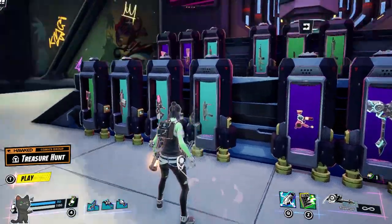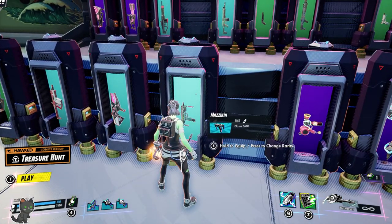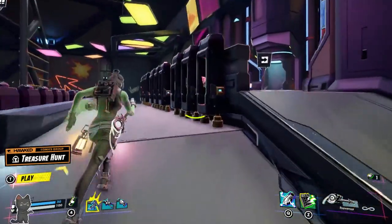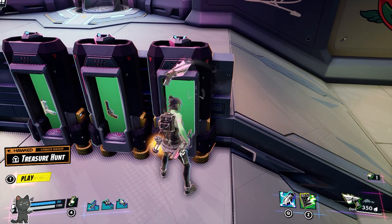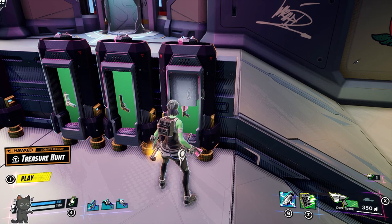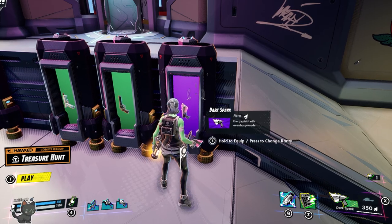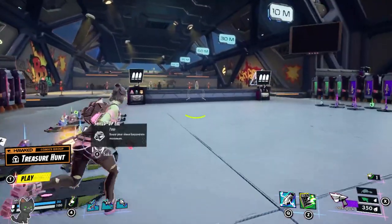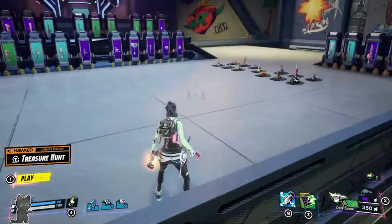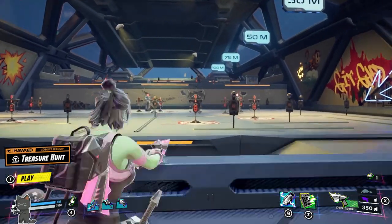To change the rarity in the shooting range to test things out, all you have to do is walk up and press E to change quality. So let's test things out with one of my favorite weapons, which is the Dark Spark. We're going to get one low quality — the common rarity — I'll just call it green, purple, blue by color. We're going to go to the purple. Now we're going to test out the damages on this to show you the differences in rarity and why it's so important. You probably already know this, but if I'm going to cover everything else, I might as well cover the basics. So let's try out the green Dark Spark first.